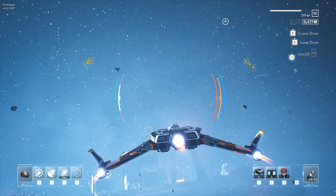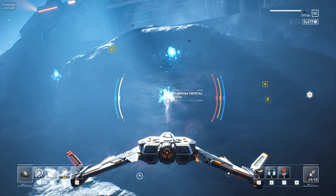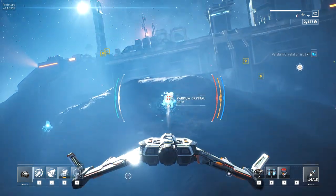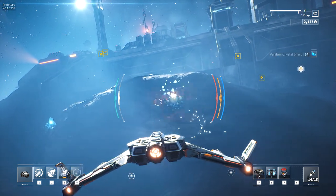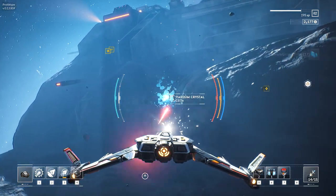Apparently Vardum crystal shards grow on the side of asteroid surfaces — that's what I learned about the universe today. Let's call it xenogeology — that sounds better than astrogeology. It's probably just ice crystals, but if we can't sell it at least our whiskey will be cold for the remaining part of our flight.